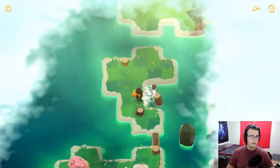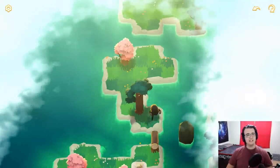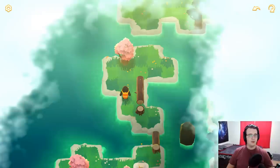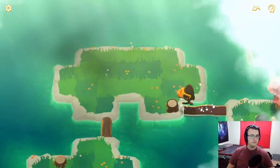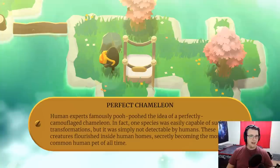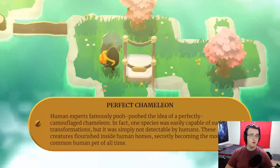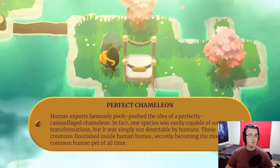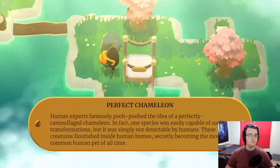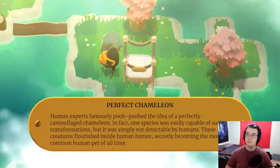So what gives? I can set this up if I wish and then do a log — not what I wanted, but probably what I deserve. I could push this way if I wanted to as well. Honestly, it seems like it makes the most sense when I push here and then over because it gives me more space to work with. Interesting little small island — not suspicious, I don't think. The perfect chameleon. Human experts famously poo-pooed the idea of a perfectly camouflaged chameleon. In fact, one species was easily capable of such transformations, but it was simply not detectable by humans. These creatures flourished inside human homes, secretly becoming the most common human pet of all time.